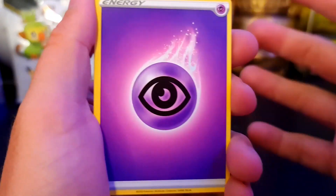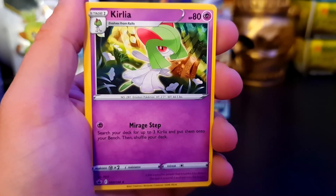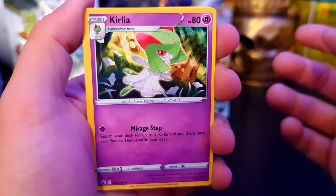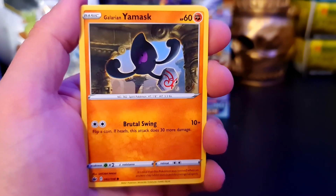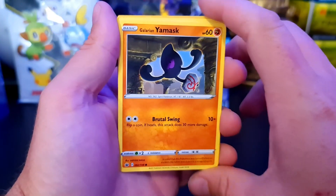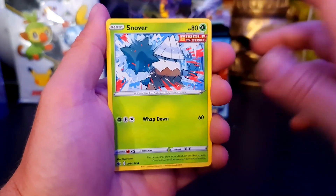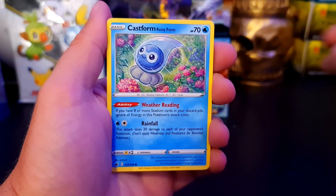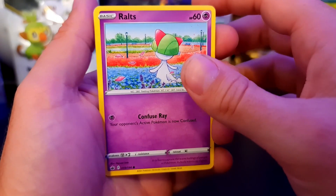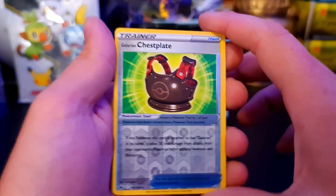And a Slurpuff. Be nice if we got a Calyrex, but we'll see what happens. Grass, dammit. Alright, we have Flannery, we have Agatha, we have the Kirlia. You're not the best Pokemon until you get to Gardevoir unfortunately. We have Galarian Yamask - which I did get in Pokemon Go and then my account got hacked, it was pretty nice. We got a Snover, Castform Rainy Form. We have the Ralts to go with the Kirlia - same pack, very nice. Can we get the Gardevoir in the same pack? Let's find out. We have Mareep and we have a Galarian Chestplate. And we have the Scolipede.